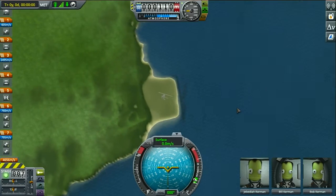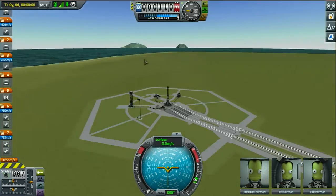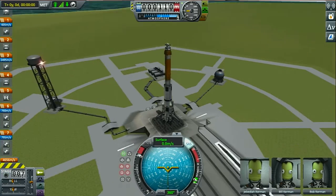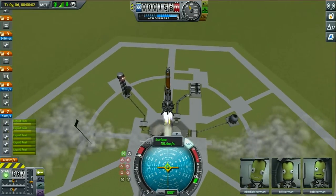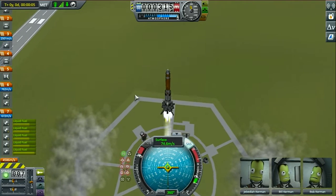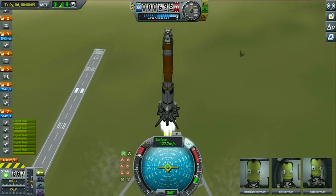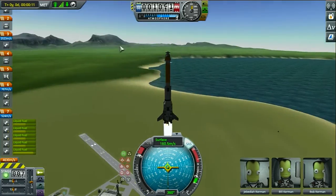Hello everybody, it's me Austin, welcome to another video where today we are going to be playing Kerbal Space Program. In today's episode we are going to make our way to Minmus. I'm doing a series where we go to every single planet in the entire solar system and eventually do challenges given to me by the community. So first of all we need to go to Minmus.